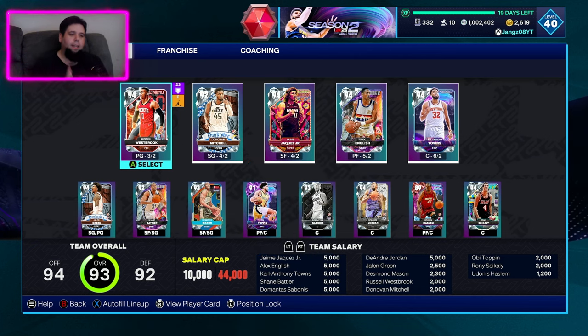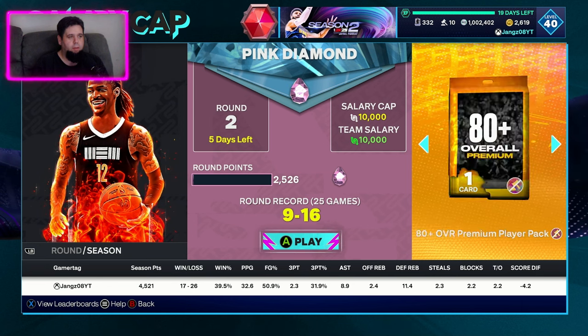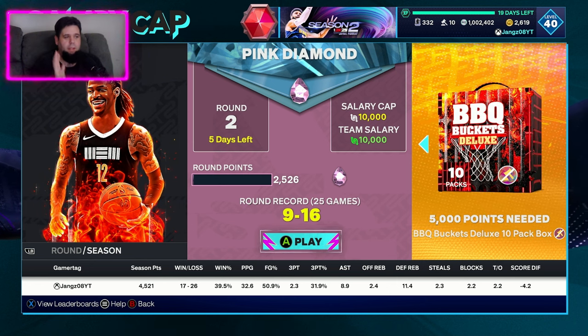We did get a pack, and I'm going to show you how we did it. We played Salary Cap. As you can see here in Salary Cap, right at the start, for getting up to whatever level this was, you got a shattered prize piece. Then there was another one here, and I already had one from Salary Cap previously. So that gave us a free hidden gems pack, and we got it. The next reward is a BBQ Buckets Deluxe Pack.